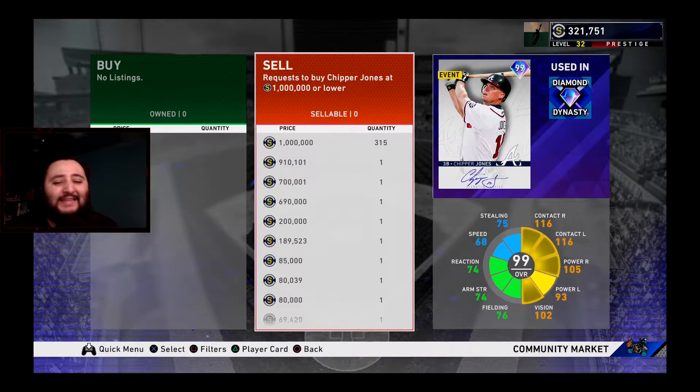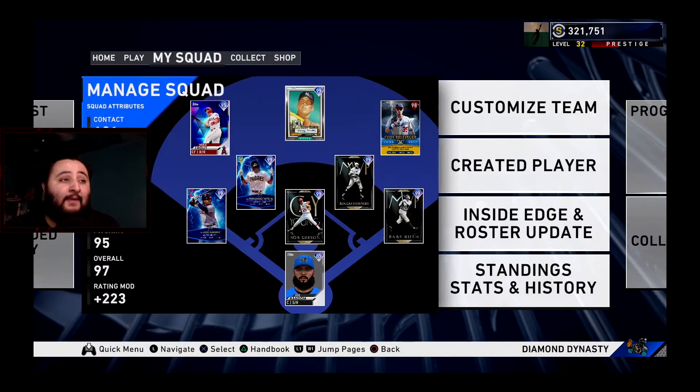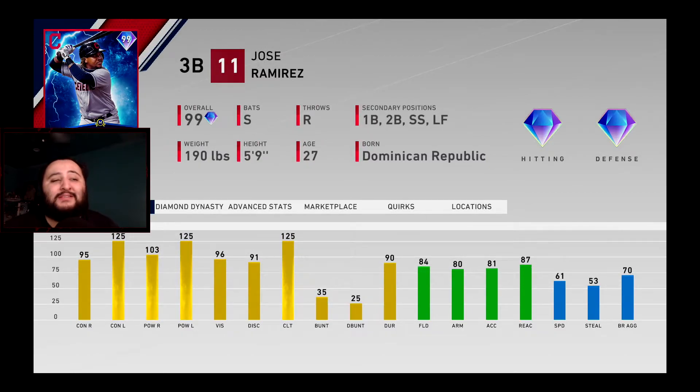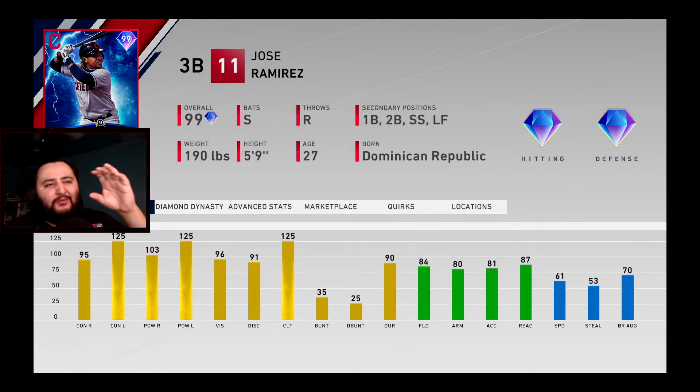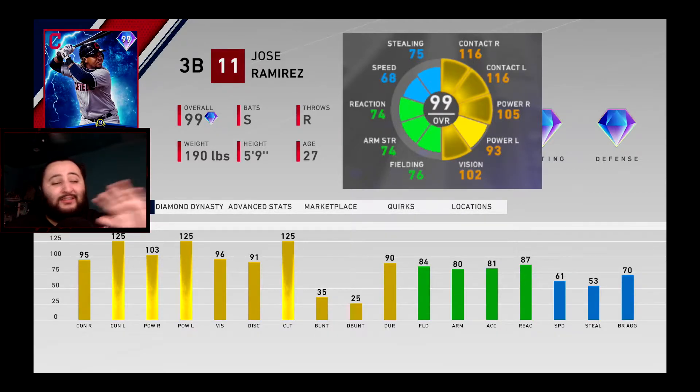Obviously you're probably asking: are there any good alternatives? Yes, I got you. The very first great alternative is this new Player of the Month 99 overall Jose Ramirez. I'll throw the Signature Series Chipper stats on screen so you can compare. First of all, this card is free — not a million stubs. Just get the program done and you get this card.